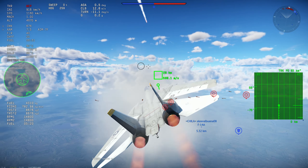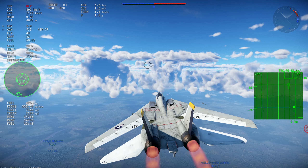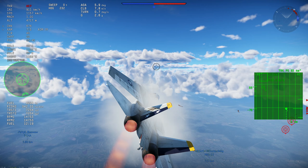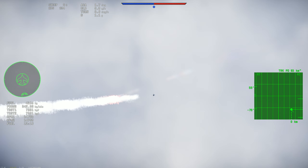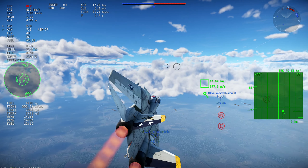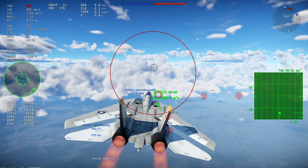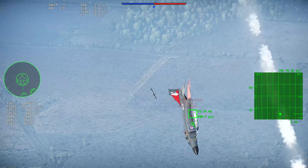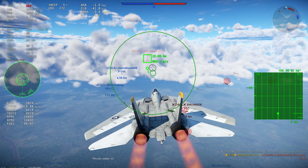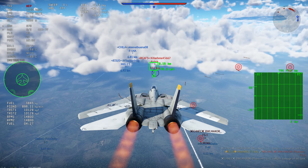Today we are flying the F-14 to show the AIM-7F being buffed. As you know, most missiles — especially the radar-guided ones — were buffed. Not the AIM-9C, for example, which was actually nerfed. But most missiles were buffed: the R-23, AIM-7E, D, C, E-2, Skyflash, Aspide, AIM-7F, R-34 — every missile was buffed in a certain area.